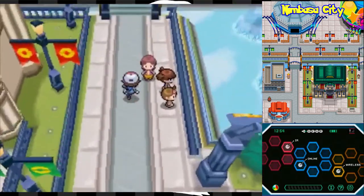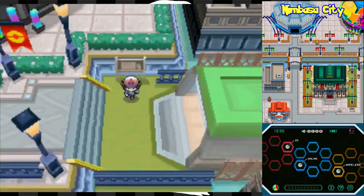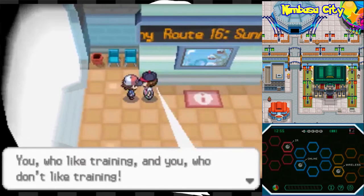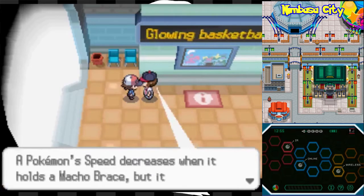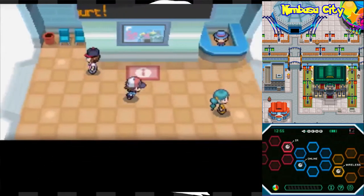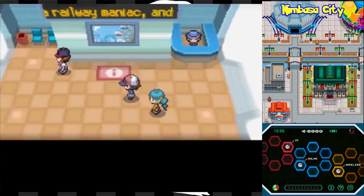Here is the amusement park area - we're actually going to go there later. First thing I want to do is head out here. The musical theater is always looking for participants - they're gonna have to find somebody else. Once we go through here, let's talk to you. We get the Macho Brace. The Macho Brace is actually a very good item when it comes to effort value training. A Pokémon's speed decreases when it holds a Macho Brace, but it grows stronger. If you give a Pokémon the Macho Brace, their speed gets cut in half but it doubles the effort values that you get when you fight Pokémon. Really good for EV training.